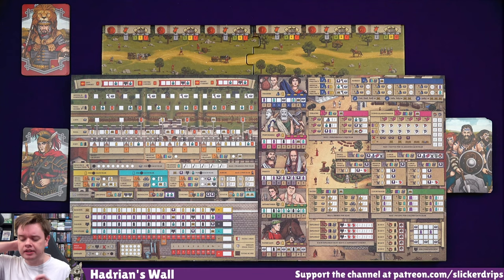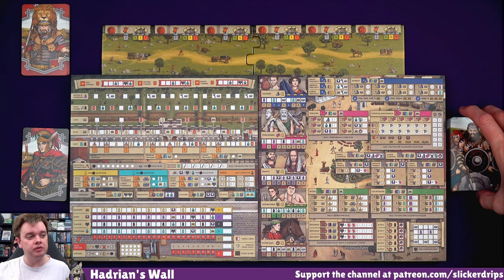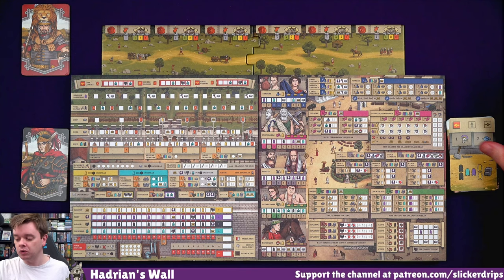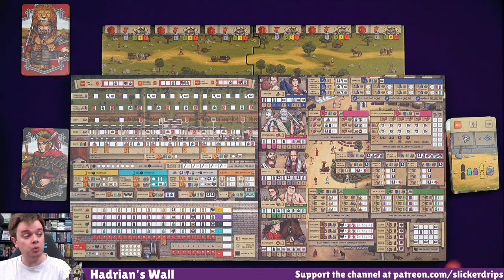There's loads and loads of stuff to cross off here, and we'll get into it as we go along. So we need a Fate card. These are the Fate cards - they'll be used for various things throughout the game. But at the start of the round, we see a Fate card and all we need to concern ourselves with is the bottom part of this card. All of this other stuff will matter later. But these determine the workers we're going to get - the meeples and the resources.